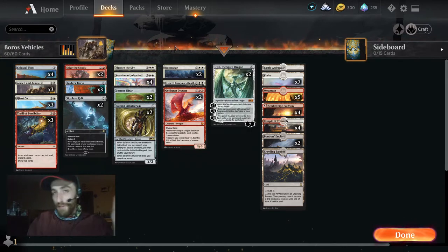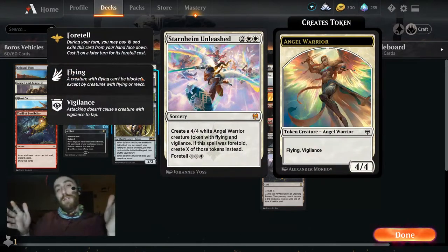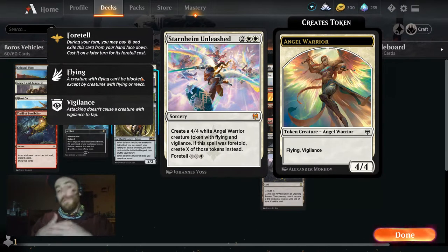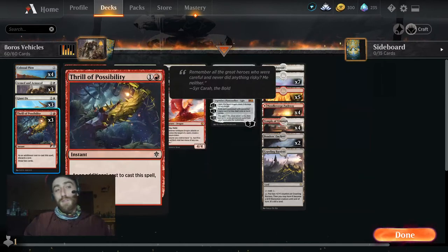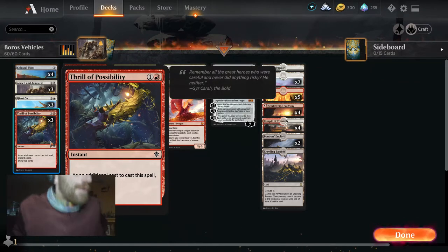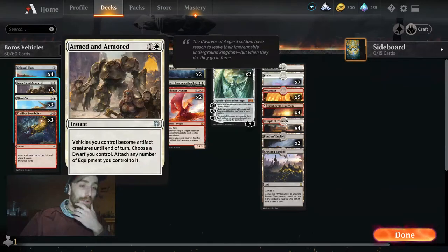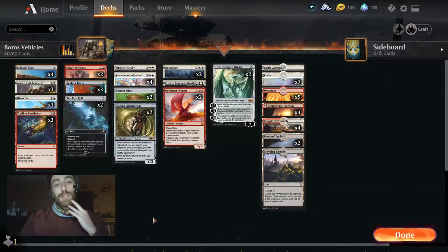You'll notice right away that we have four copies of Starnheim Unleashed — it's insane, a mythic from Kaldheim. You can actually foretell it on turn two, which helps with our curve. We have a relatively interesting two-drop slot and we don't really want to lay it early if we don't need to, so foretelling helps fulfill the curve.